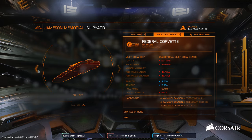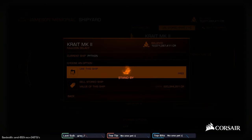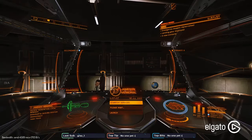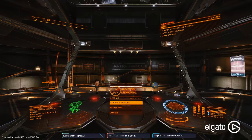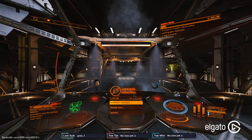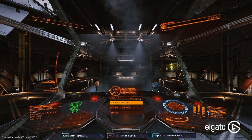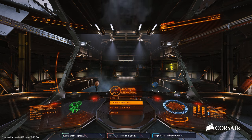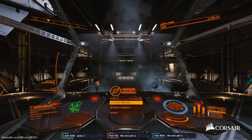Imagine being able to park outside of a war system and just farm CZs for combat XP. You can do that with a Cutter - just sit there and let your turrets do all the work. Oh, you're talking about carriers, man - I already forgot.